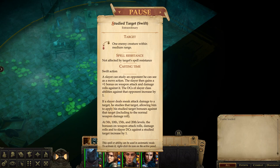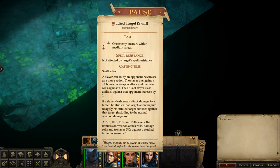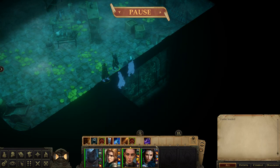The Study Target bonus increases by +1 every 5 levels. So at 5th level it's +2, at 10th level it's +3, and at 20th level it caps out at +5. At 7th level, Study Target becomes a swift action, which means you can use it very quickly at the start of your turn before using any of your actual attacks.